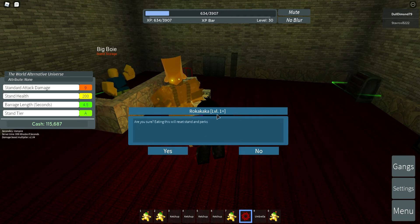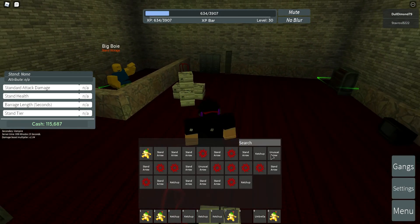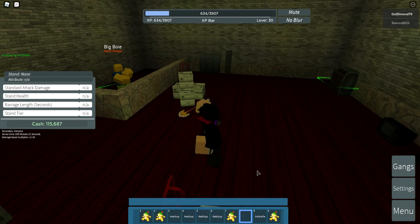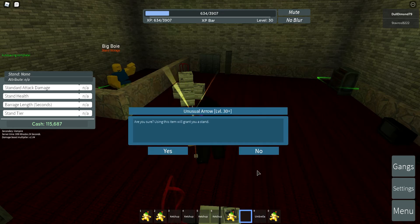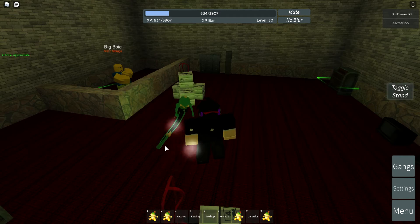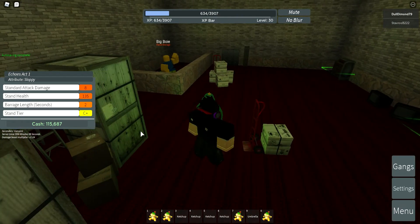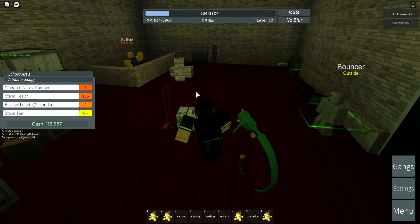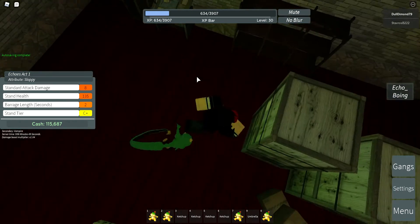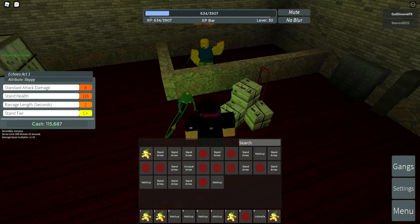Rokaka — oh, I really don't want that, that was like my first stand. Okay, now unusual — I have very few unusual arrows. Let's see what I get, and I just stab myself with it. I get... Echoes Act 1. This is horrible — C plus, broadening two seconds, standard health 135, standard attack damage — this is so bad, I am throwing this away.